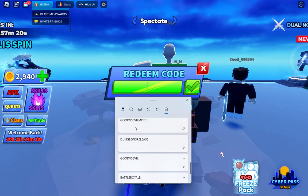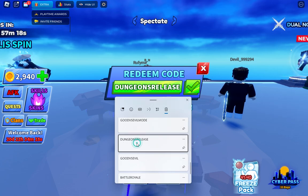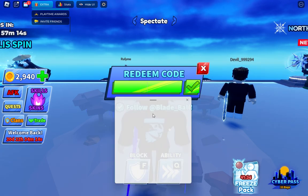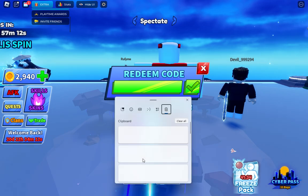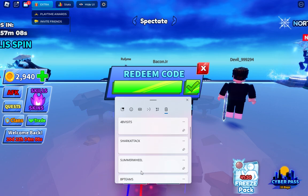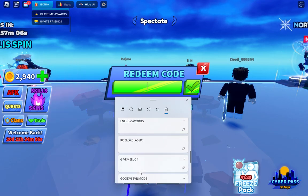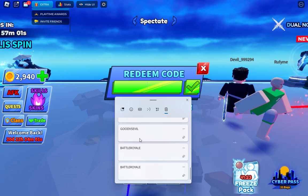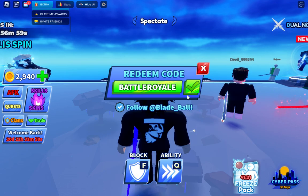So 'Good Versus Evil' is not working. 'Dungeon Release' — already claimed. And we have more codes here. The next code is 'Battle Royal' — yeah, 'Battle Royal' — this one is working!